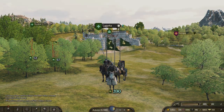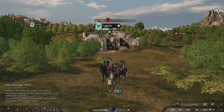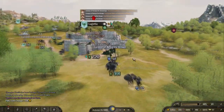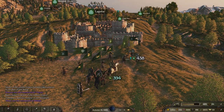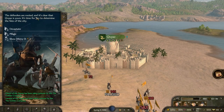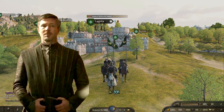Cities may sometimes rebel on their own, and if something of the sort happens as soon as you're done with prerequisites 6 and 7, you're in luck — go there immediately. But more often than not, if a city rebels, it won't do so when it's convenient to you, and by the time you're done with all 7 prerequisites, the faction they rebelled against might have already taken back their town. Sometimes you have to take matters into your own hands, because rebellion is like gravity — all it takes is a little push. And that's basically the end goal of prerequisite number 8: destabilization.